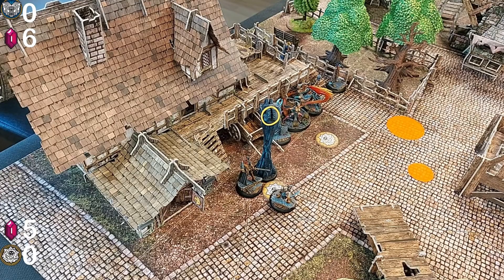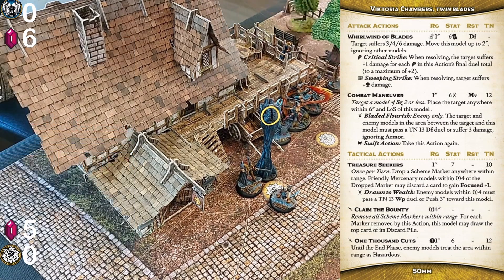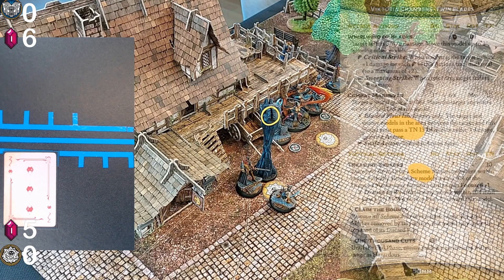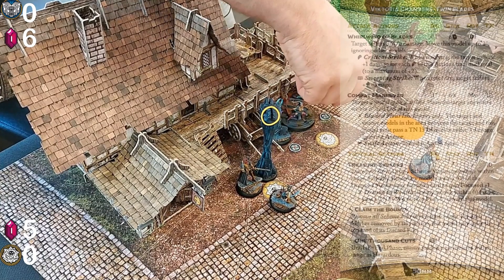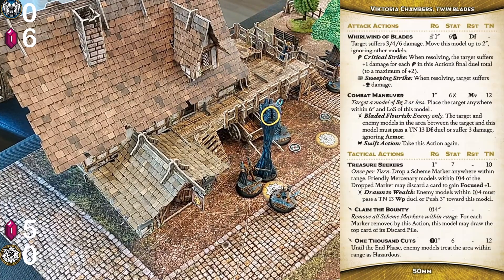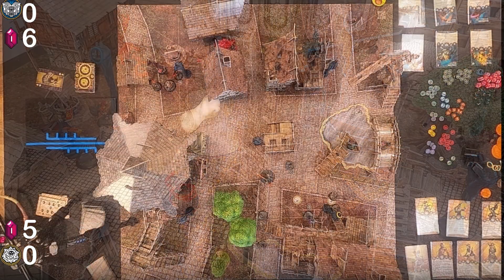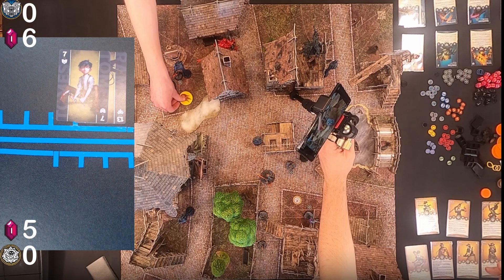Jens activates the Firebranded who interacts with the turf marker and concentrates for a focus. I answer with the Victorias who use their action Treasure Seekers. They pass with the twelve and lay a scheme marker in front of them. I can then discard a card for every mercenary model within pulse four inches, so I discard a card for Vanessa and one for Taylor for them to focus. They then use Combat Maneuver on Taylor and fail with the three. I cheat the nine of crows and teleport Taylor towards the center of the map. Then the Vix take a walk action and activate the bonus action One Thousand Cuts, making everything in a one-inch aura hazardous terrain. Jens activates Carlos and Kaeris and the Golem get burning plus one because of his start of activation pulse. Carlos takes a double walk action towards the bottom side of the map and then uses On the Pyre. He fails with a thirteen but Jens cheats the seven of tomes to succeed and drops a pyre marker.